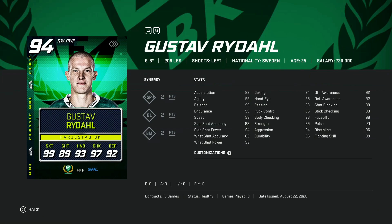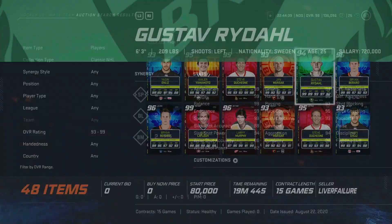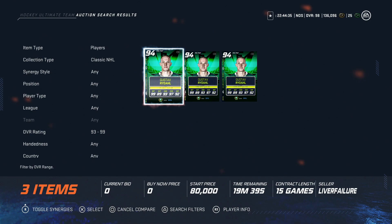Then we've got the 94 overall Gustav Ride All, six foot three, 209 — great size — with 99 skating, 94 slap shot power, 92 wrist shot power, and then 88 and 86 on the accuracies, which is kind of rough for this stage of the game. Awarenesses are 92 and 92, and he has 99 faceoffs. All his hand stats are in the mid 90s as well, but that shot accuracy in August when all goaltenders are in their high 90s is gonna be a tough sell.